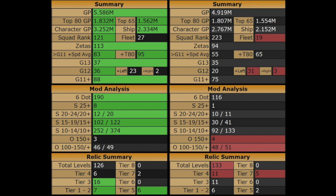Comparing rosters: I have a 600,000 GP advantage overall, with a slight advantage on the top 80 and top 65 GP. I've got almost 20 more Zetas and a really large speed advantage — his top 80 average is 65 and mine is 95. I only have a couple more Gear 13s, but I have significantly more G12s: 36 to 20. And when we look at mods, I have a pretty decent advantage there as well, both in total 6-dot mods and mods with speed secondaries.